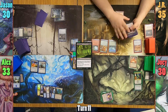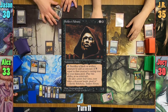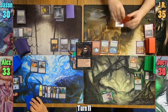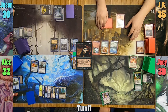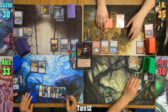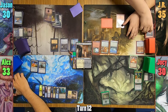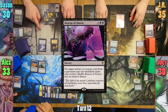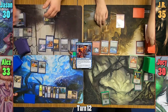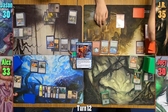Alex draws and passes. Jason draws, plays a Swamp, and casts Soldabi Adonate before passing turn. JR draws and passes with nothing to do. Joey draws, plays his land, and passes. Alex draws and plays a tapped Godless Shrine. Jason plays a Swamp, looks at Alex's graveyard, and casts Beacon of Unrest, taking Alex's Arcanomancer. The Wizard comes in and returns Jason's Diabolic Tutor to his hand. Jason passes as he shuffles the Beacon into his library.